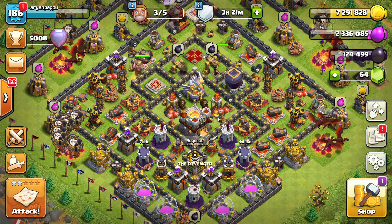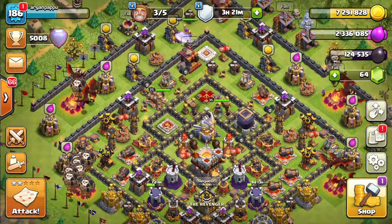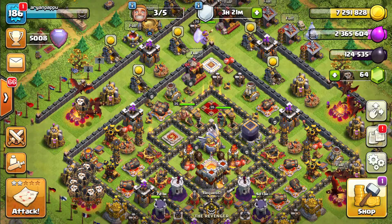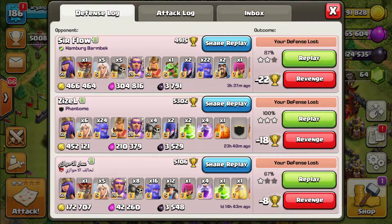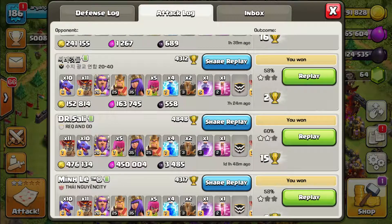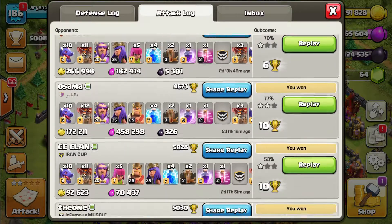Hi, I will show you my root study — how to collect the dark elixir and upgrade the queen. While you are collecting the dark elixir, please only try to attack with an air attack, dragon attack. It will be the best way to collect the dark elixir.